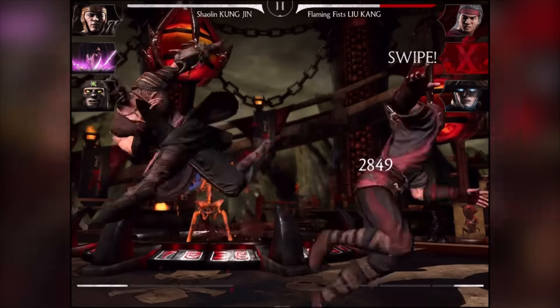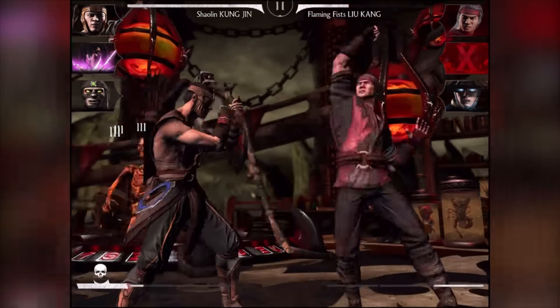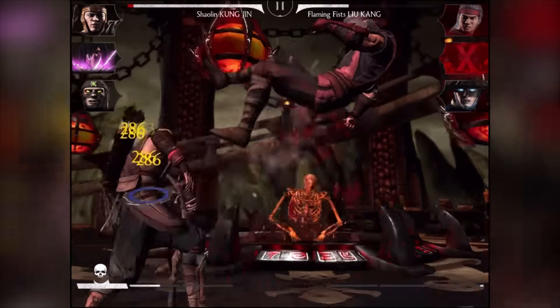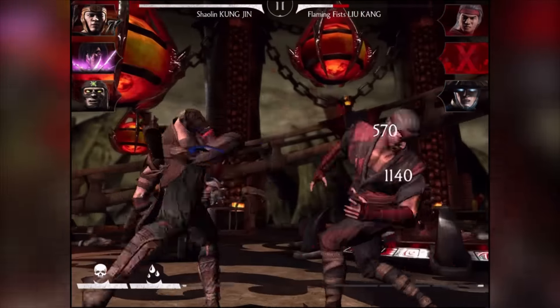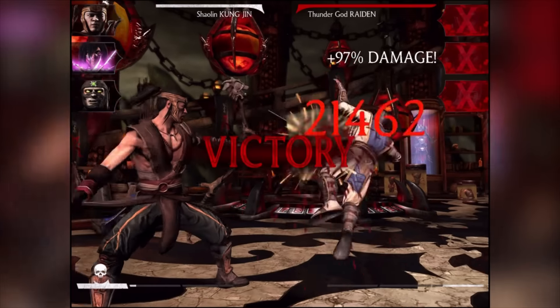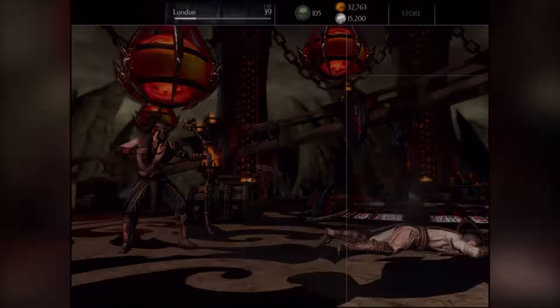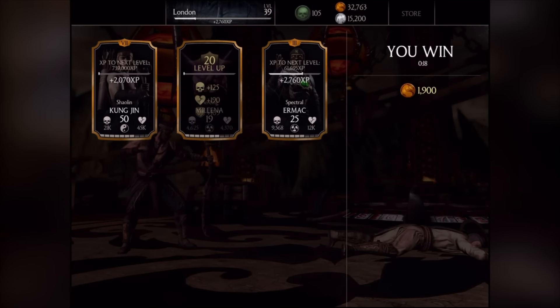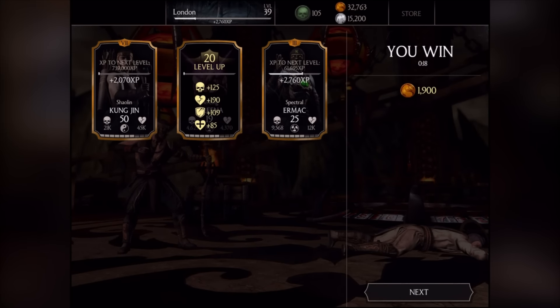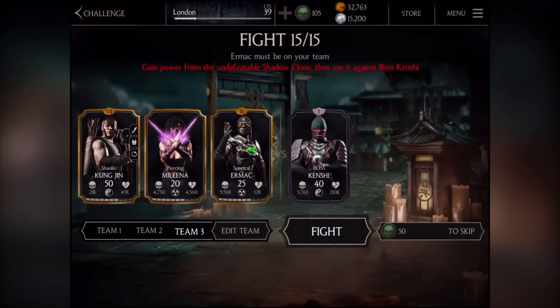Boom, look at that! Blocking Liu Kang right there. The reason why I love Kenshi so much is he's got some really good reach - it's got good length on it, so before they run in you can quickly hit them, which is awesome. That's why I love Kung Jin so much as well.